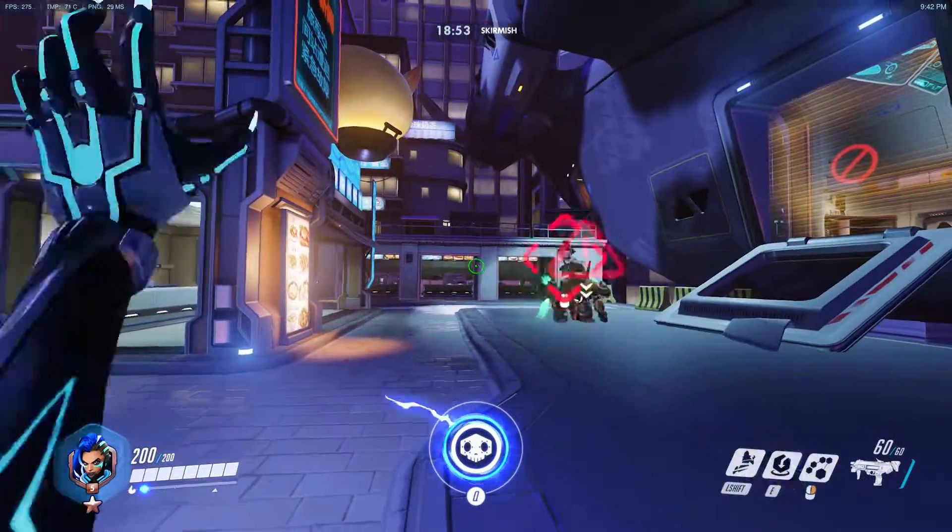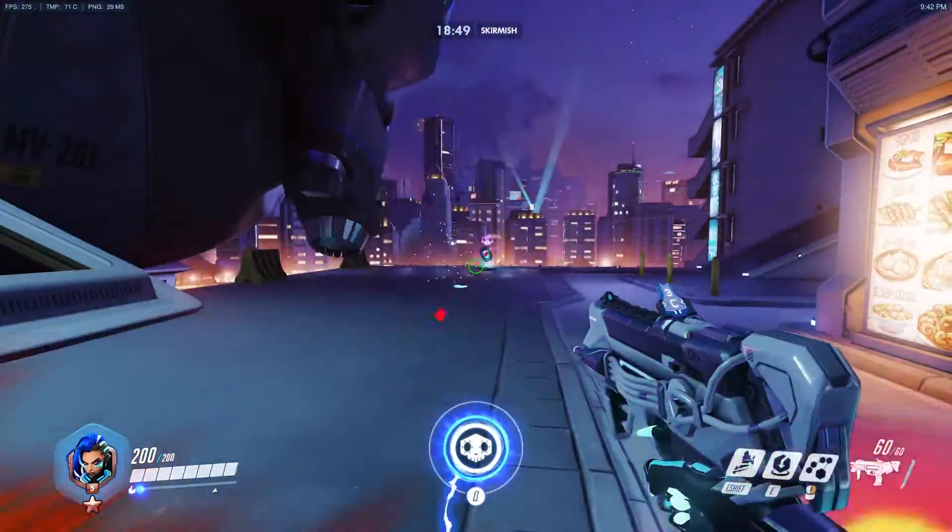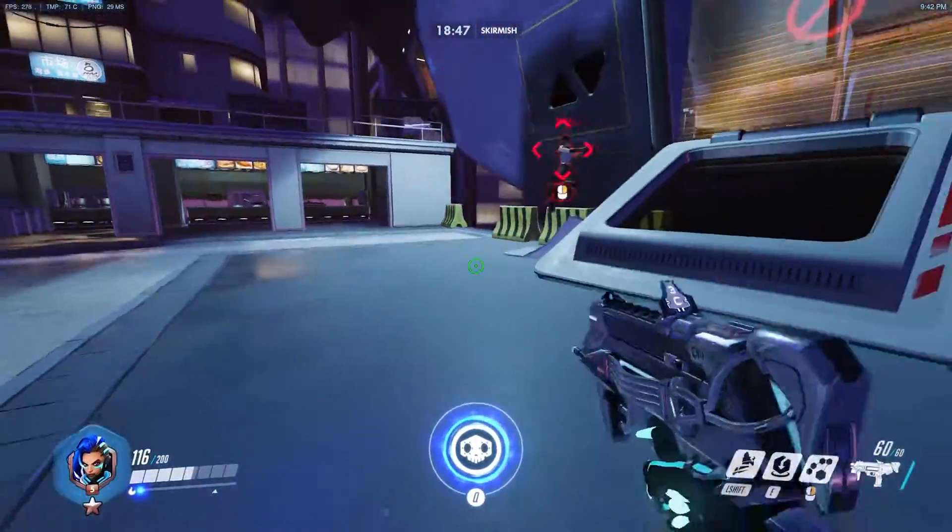You can do the same thing against D.Va's ultimate. Here I show you that I'm able to avoid the damage from the explosion by using the translocator at the right moment.